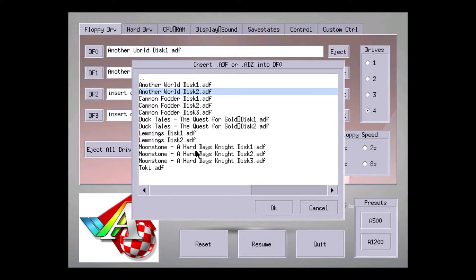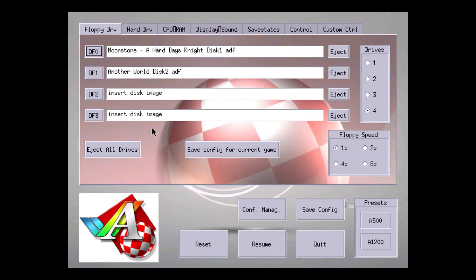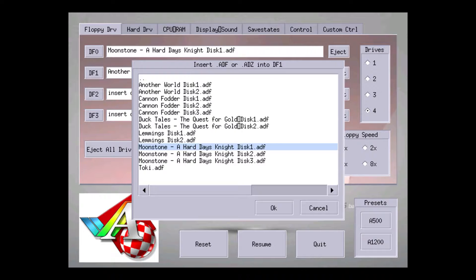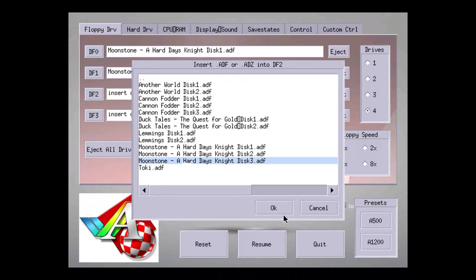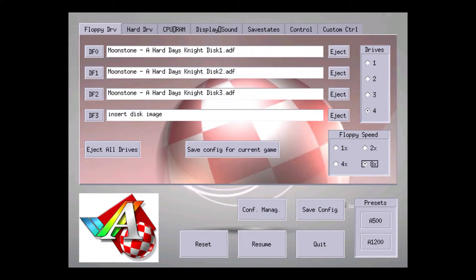I will try Moonstone: A Hard Day's Knight. This is a three-disc set. One other thing I forgot to mention is you can hit the floppy speed to eight times — it should speed up the loading time. I don't really notice the difference but I usually set it to eight. I'll do an A1200 and press reset and it should start the ROM for us.